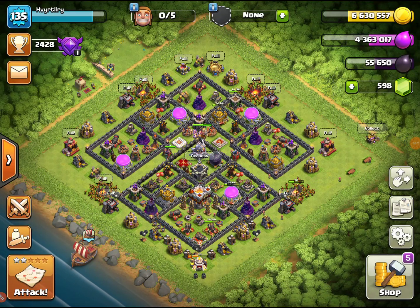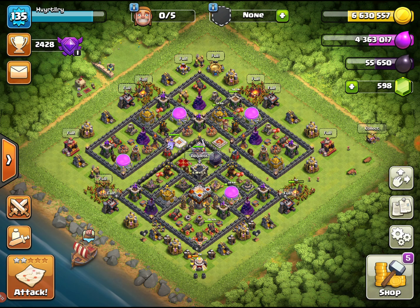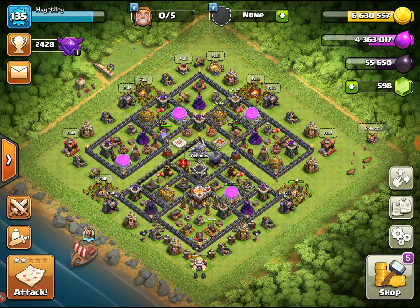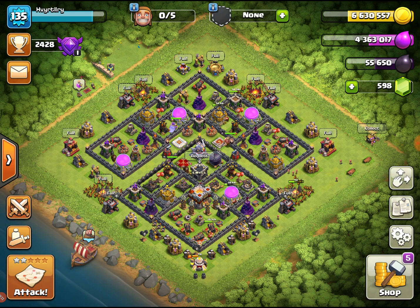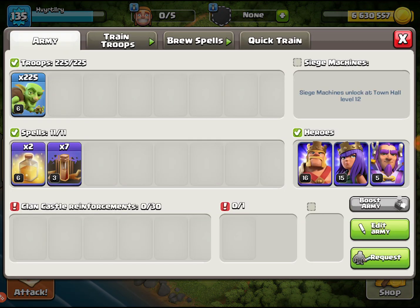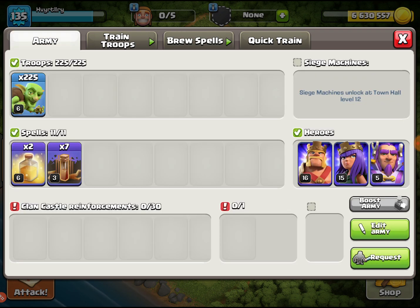Hey, what is going on guys, welcome back for another episode of Clash of Clans. We'll be doing some farming and I'm always racking my brain trying to figure out which troop composition is the best to farm with, but it's been under my nose the whole time — goblins. Goblins are the best. For my spell setup I'm using as many goblins as I can and as long as I have four quake spells I'm good to go.